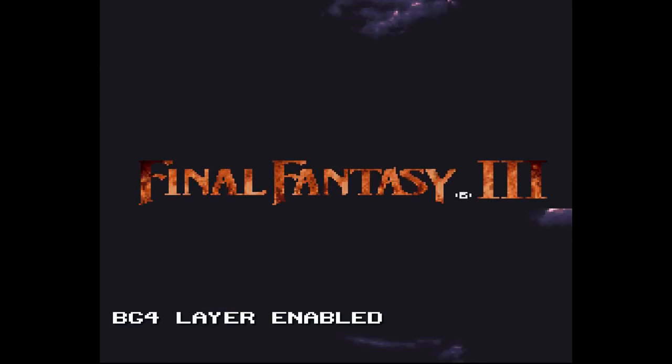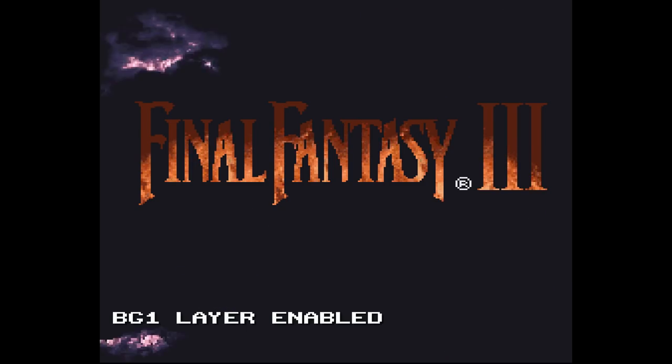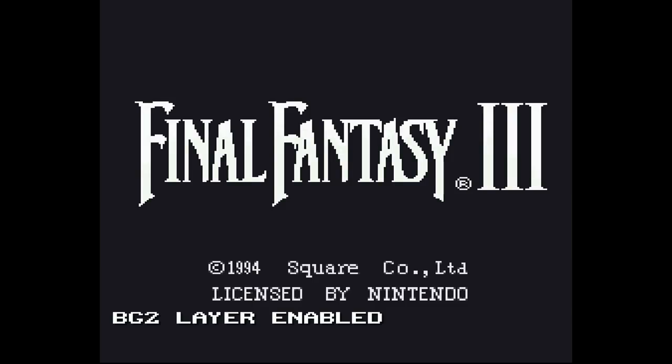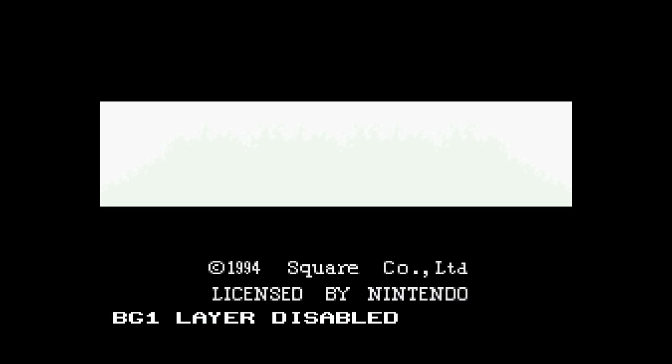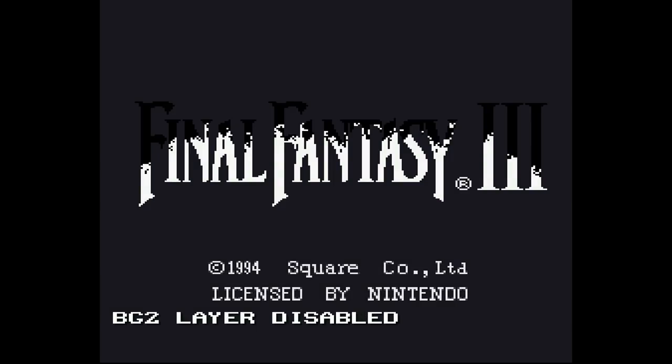Conveniently, there's something to look at on the title screen. If we start removing certain layers, you can see that the font used to spell out Final Fantasy III is cookie cut so that different layers of fire could be used to make that effect. There are different layers of fire that go into making this work. And in the US version of Final Fantasy III, they use the logo again, only it's pure white. Though if you remove those layers again, you'd see that the fire is still technically there, just recolored to be completely monochrome white.